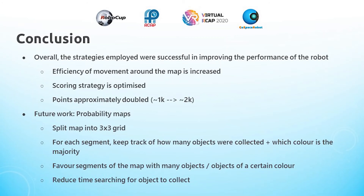For future work, I can implement probability maps, which would entail splitting the map into a 3x3 grid, and in each segment of that grid, we keep track of how many objects were collected as well as which color is the predominant color — basically the majority. Using this, the robot can then favor going towards segments of the map that have a lot of objects, or have objects of the color needed to complete the set of RBBCC. This would reduce the amount of time spent searching for objects to collect, which can help increase the maximum number of deposits possible and make movement a lot more efficient.